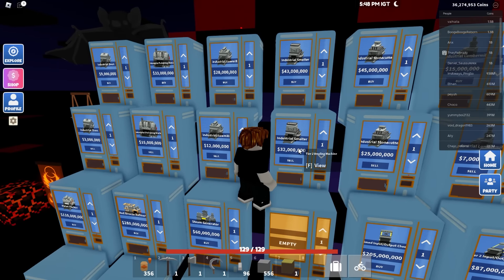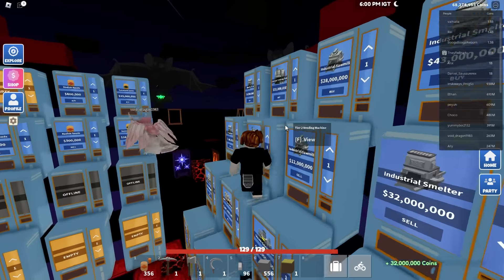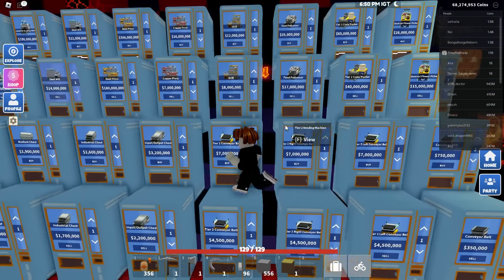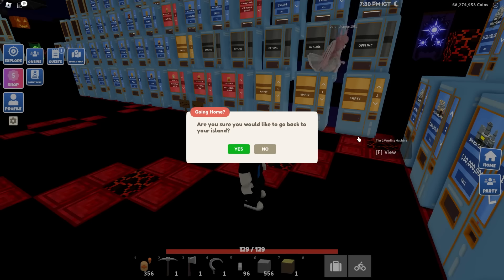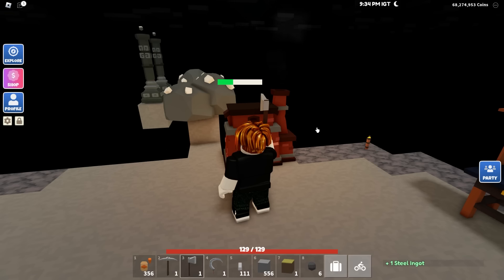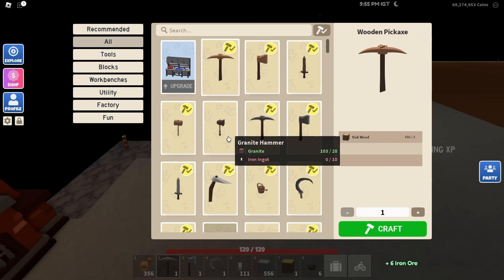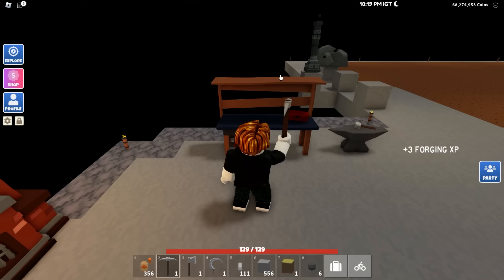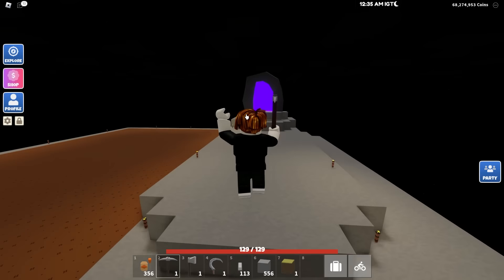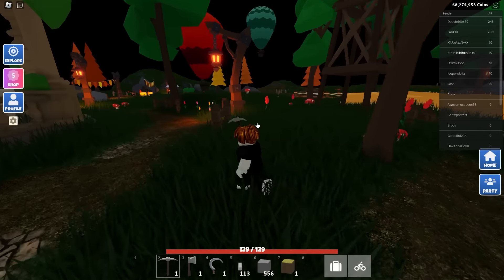How much are they buying smelters for? 32 million - that's a better price! Wait, they're buying smelters for 22 million at one shop but 32 million at this one. That would put us at 68 million. If I just make another smelter and they're still online, we're golden. We're at 111 steel so we don't need that much - let's go get 50 more clay and 20 steel ingots.